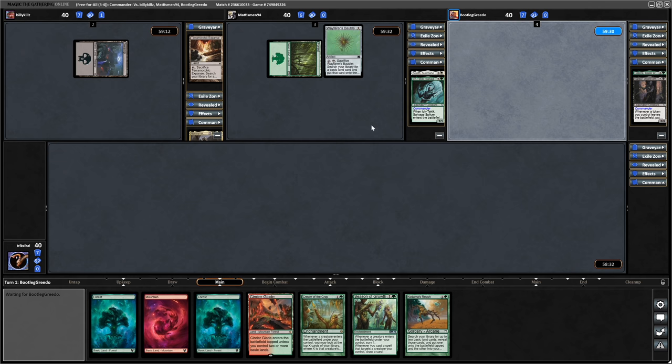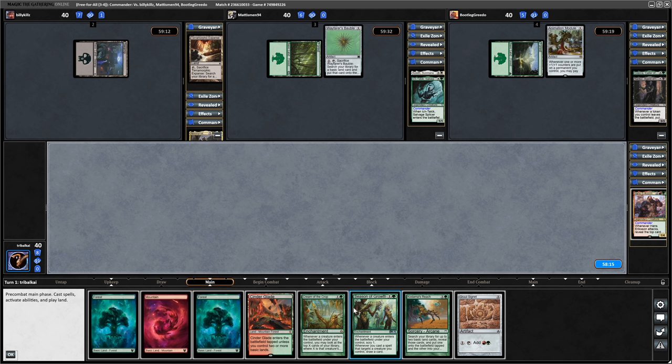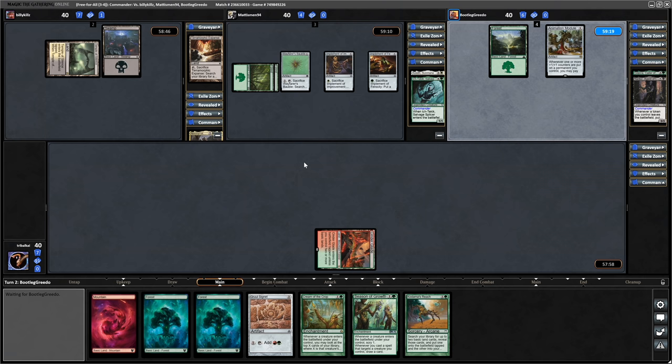A Wayfarer's Bauble from the Celestnia player, followed by an Animation Module from Bootleg Greedo. And we get into a Gruul Signet, so I don't know which of these two we want to get down. Turn two, probably just go for the Gruul Signet and concentrate on ramping with Kodama's Reach, so let's get down the Cinderglade and pass.